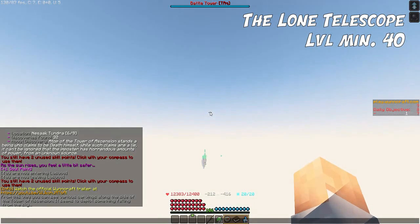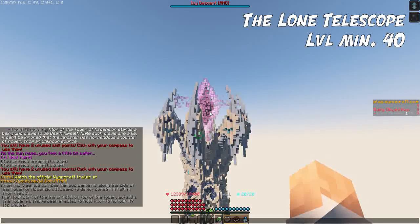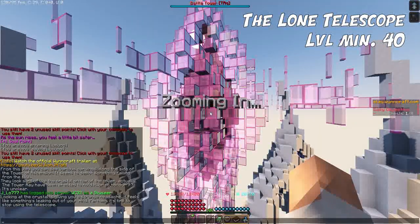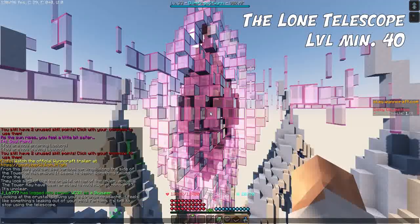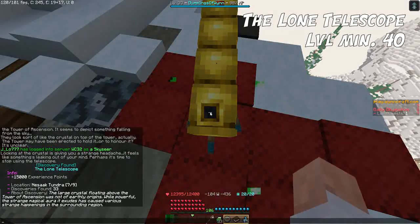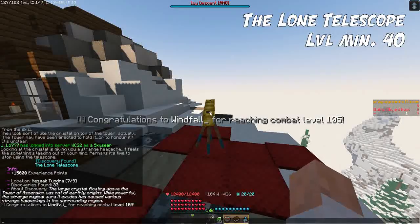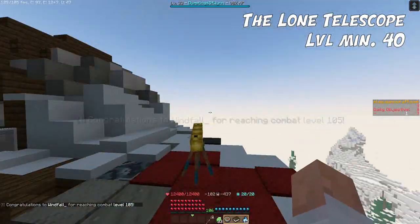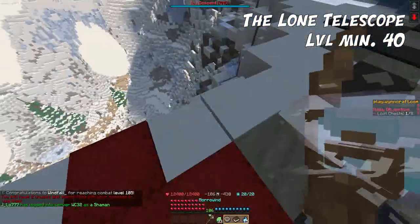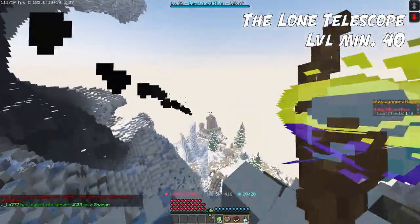From this view you can see various carvings along the side of the Tower of Ascension — it seems to depict something falling from the sky, looking sort of like the crystal on top of the tower. The tower may have been erected to hold it or honor it — it's unclear. Looking at the crystal gives you a strange headache; it feels like something is leaking from your mind. Perhaps it's time to stop using the telescope. Discovery found: The Lone Telescope. Lusiko is right over there.